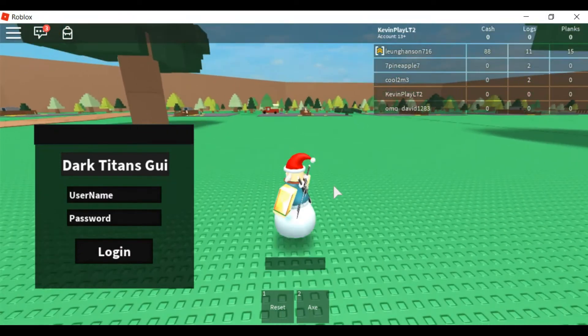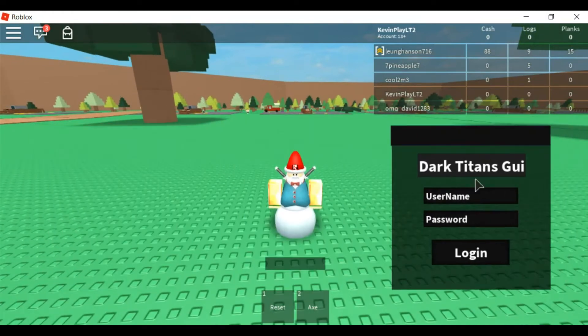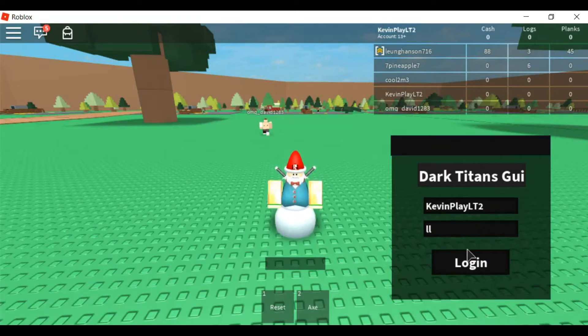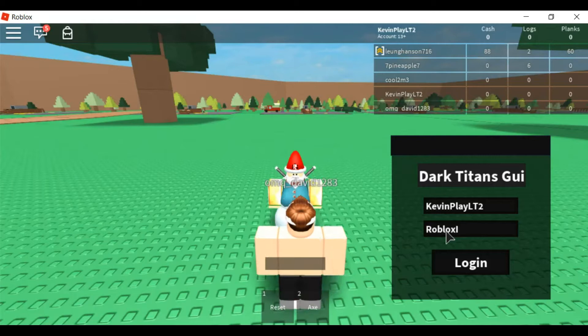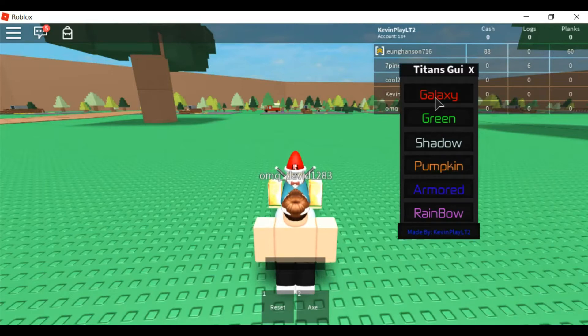I've already executed the script. Sometimes whenever you execute it, it does kick you out of the game, so you might want to execute it like three times, but this does work. What you want to type in for username is my username, and for the password just put 'roblox is cool'. If you do not type that in, it will not let you log in. If you type in just random letters it won't let you, but if you put in 'roblox is cool' exactly how I do it, it will let you in.